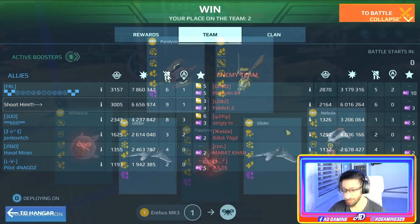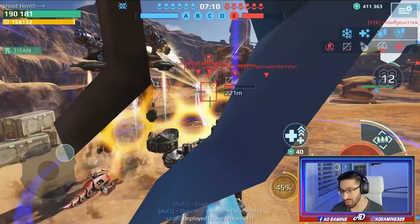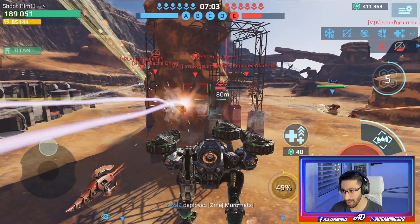We did more than six million damage, nine kills, one beacon — it was a crazy run. Let's jump into the second one. Here we are on Canyon map and I just spawned the Erebus. I think this was the right time to spawn it — we have four caps and I'm waiting for the titans.